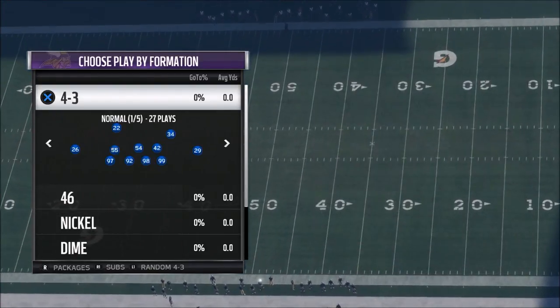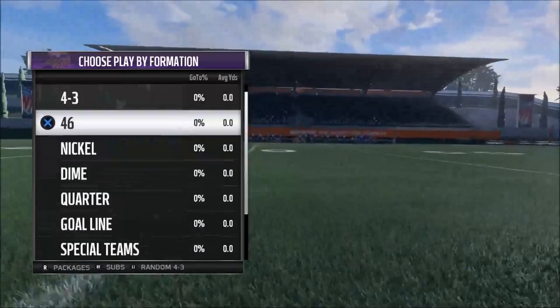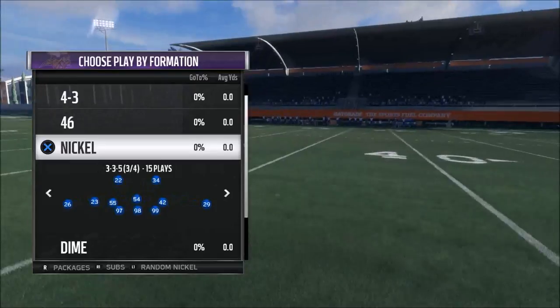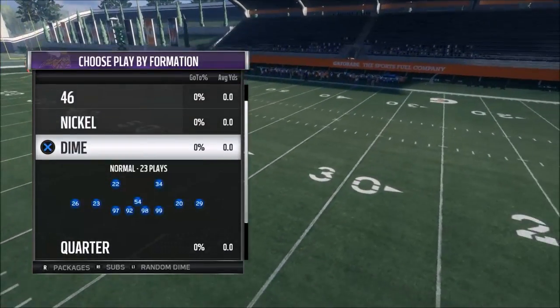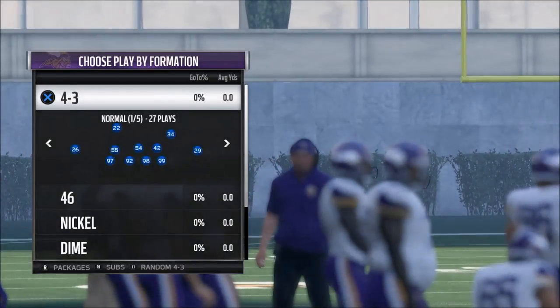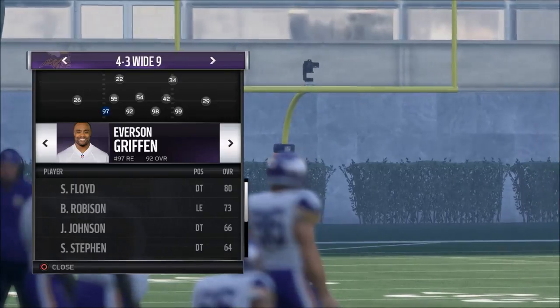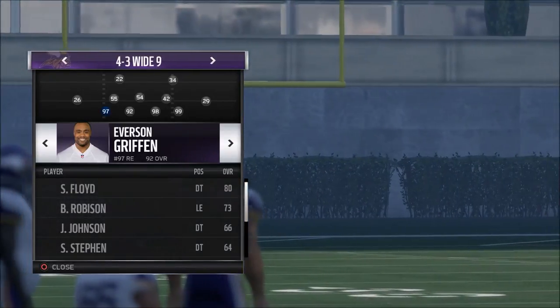I'll come out in a standard play, but from the 4-3 you can do it — from any of these 4-3 formations, you can do it from nickel normal. The best in my opinion is to do it from dime, but if you want to do it from more of a run-style defense then I would recommend the 4-3 wide nine. What you want to do is put your best pass rushers in.